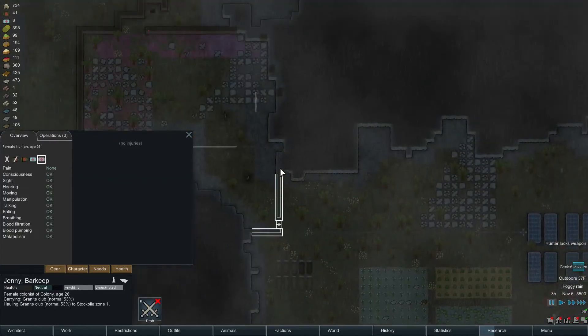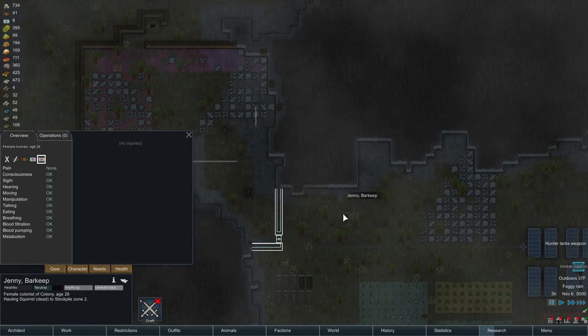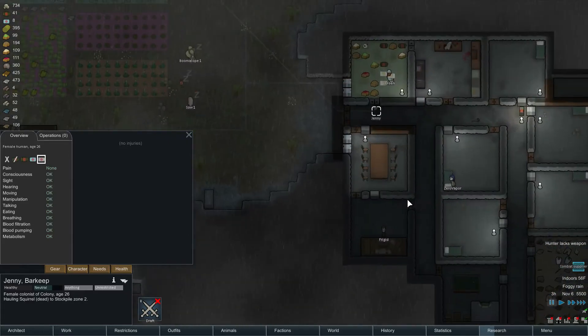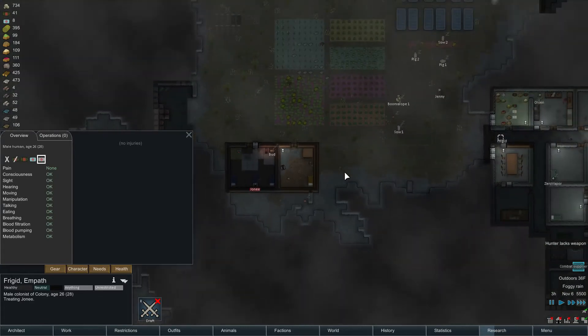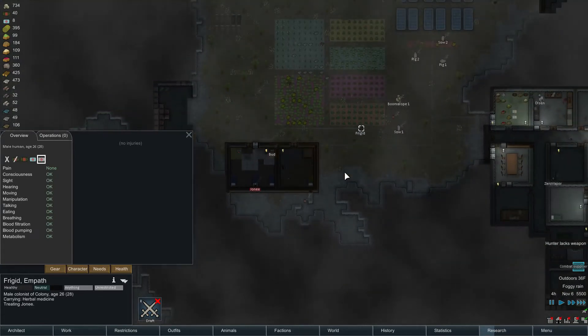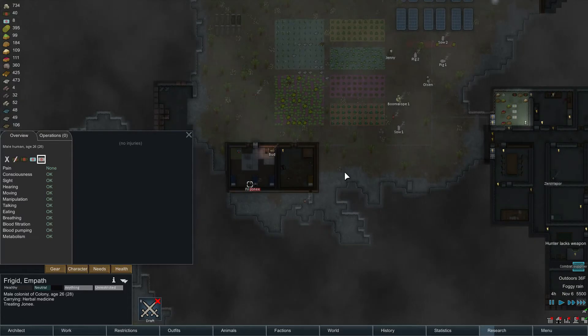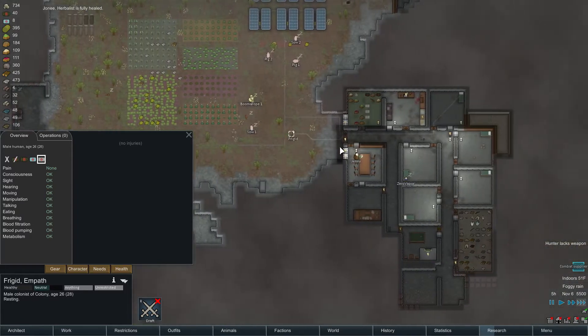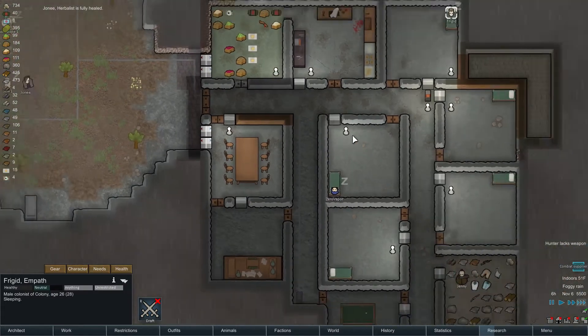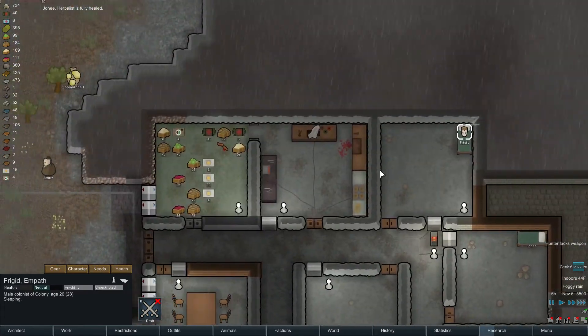Jenny, can you haul this squirrel? And Frigid, can you stop your research long enough to treat Joanie? Perfect. So we have Jenny and Joanie. It'd be cool if you could actually have babies in this game — like two colonists would just kind of have an attraction towards each other.